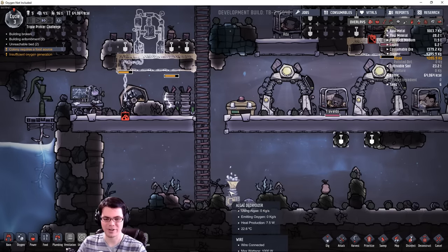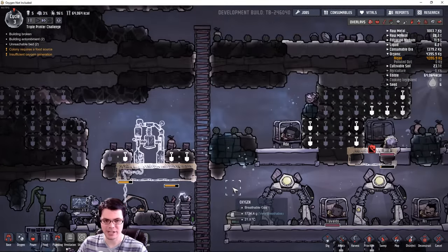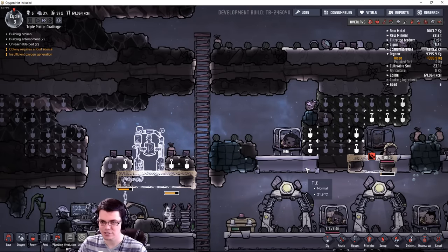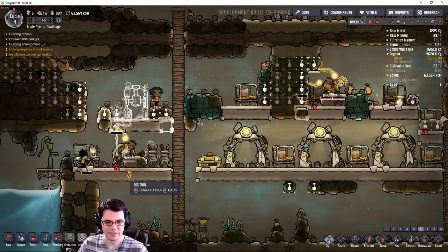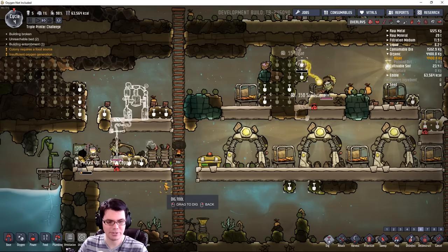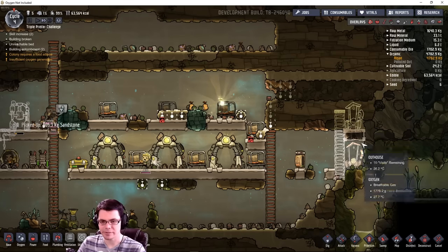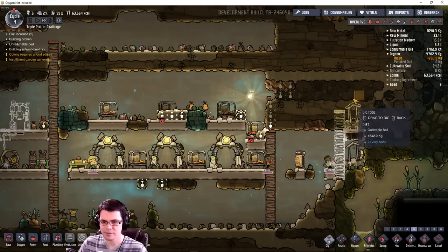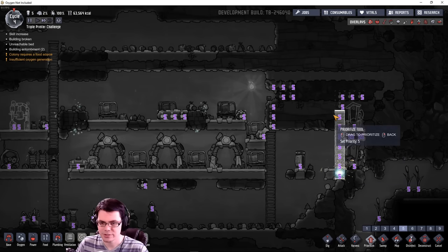It's over pressurized, which is at least good. I can always put another deoxidizer up top, but for right now I have some oxalite still kicking out a lot of oxygen — not too bad. Sand is getting in the way — stop entombing everything, Trevaldo! I'm going to need multiple outhouses over here otherwise my duplicates are going to start having issues, so I'll increase the priority on this at least a little bit.